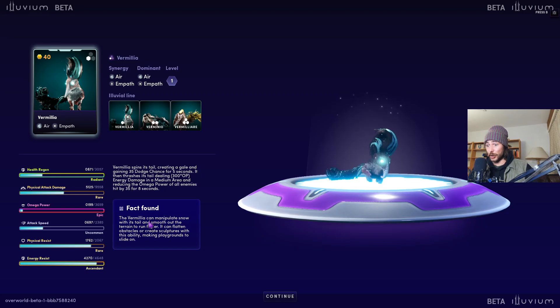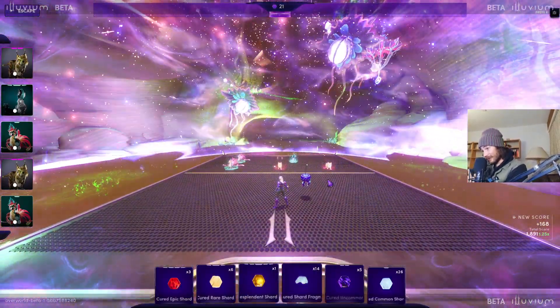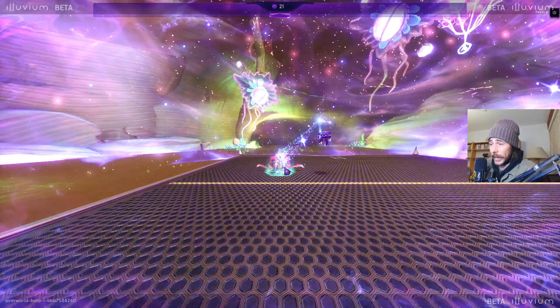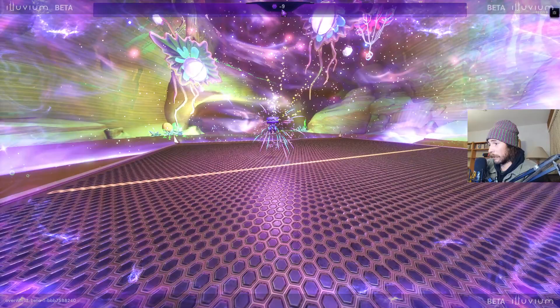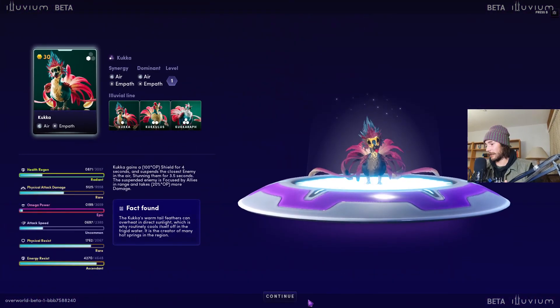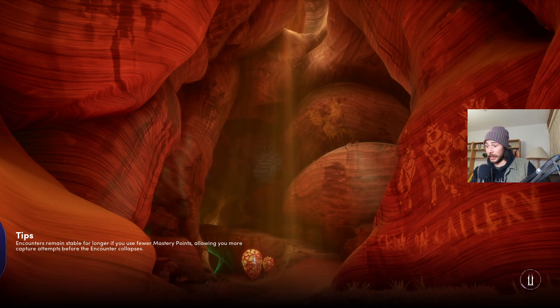The Vermilia can manipulate snow with its tail and smooth out terrain to run faster — it can flatten obstacles or create sculptures with this ability, making playgrounds and slides. Sounds like me in the winter. Who are we getting last? Kuka — I think Kuka is 30 mastery points so now we should lose 30 stability. Yes sir — good to know. Boom, there we have it, 3 out of 3! Since we don't have enough energy to port back, we're just gonna suicide in some toxic waste and have a last look at the team we captured today.